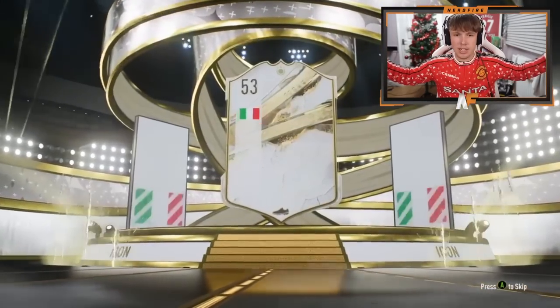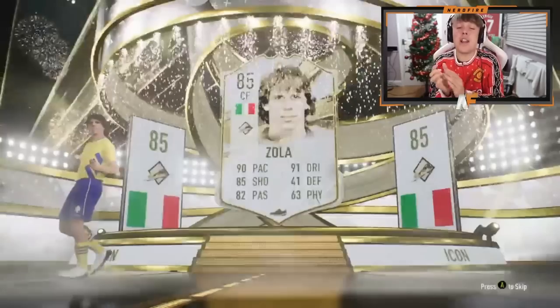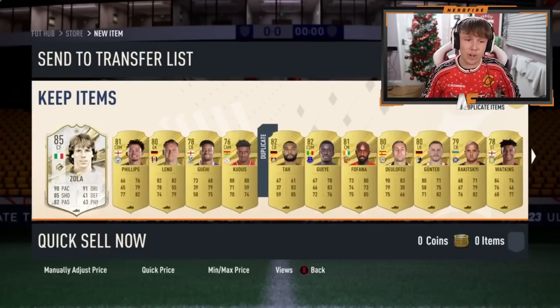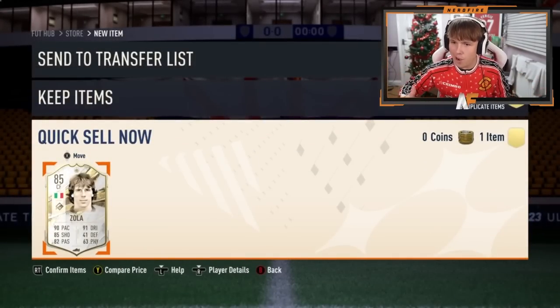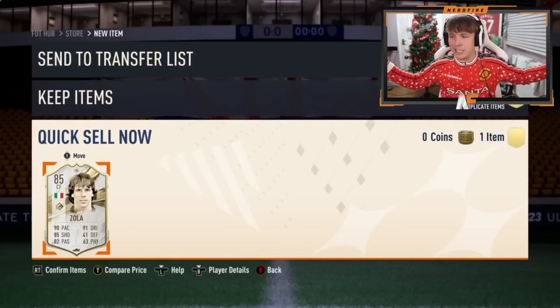What nation? Italian center back — please. Center forward — Zola! Okay, that's good. Finally someone good and usable. It took us five packs but it's finally actually a good icon. He's actually usable, so that's at least good. Most of these base icons are worth less than the pack itself, but Zola is actually usable.